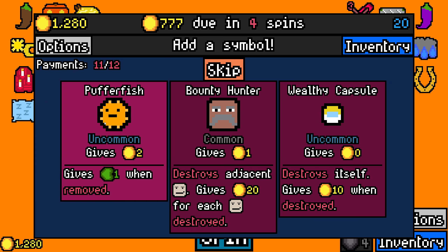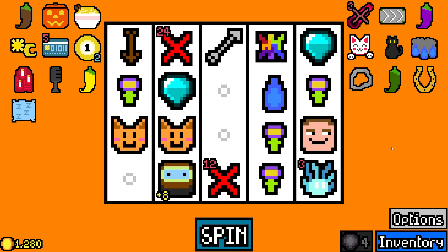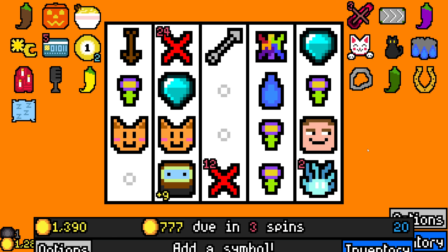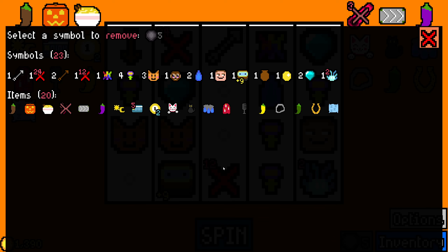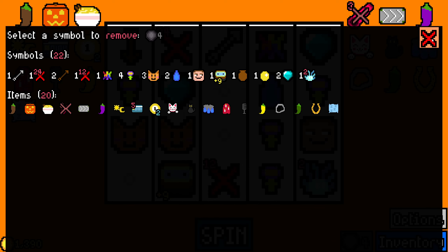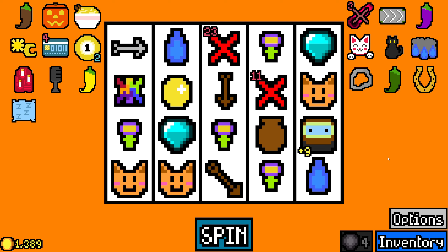I'm thinking wealthy capsule over pufferfish just because of Mobius. Maybe got a second trigger. Yeah. Alright, none of that. Get rid of monkey. Monkey can go. Seriously, the next thing on my list is just the golden egg. It's not even bad.